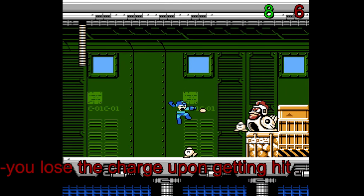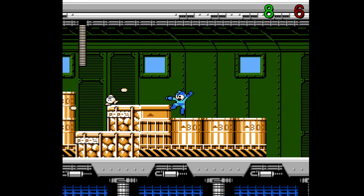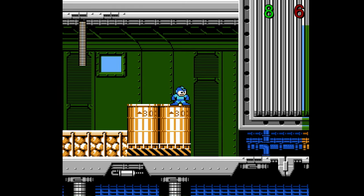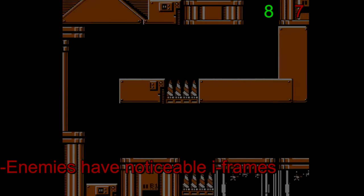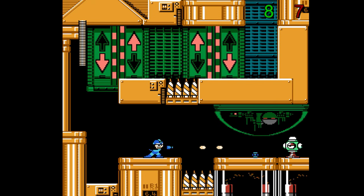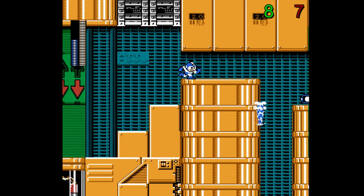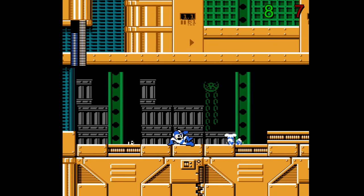There is a nerf in that Mega Man will lose the charge if he gets hit, which only serves to be frustrating more so than an interesting nerf, because mechanically you're using up time to charge your Buster, thus holding off on damaging an enemy right away — getting hit will only make you waste that time. For some reason, enemies have very noticeable iframes, a trait that was only unique in the Game Boy titles up until this point. I never liked this, because it punishes mashing and dissuades you from using anything else other than the Charge Buster. Water Wave especially gets crushed by this — you shoot 3 waves which theoretically should deal 3 hits, but it will only count as 1 hit to an enemy unless it's running away.